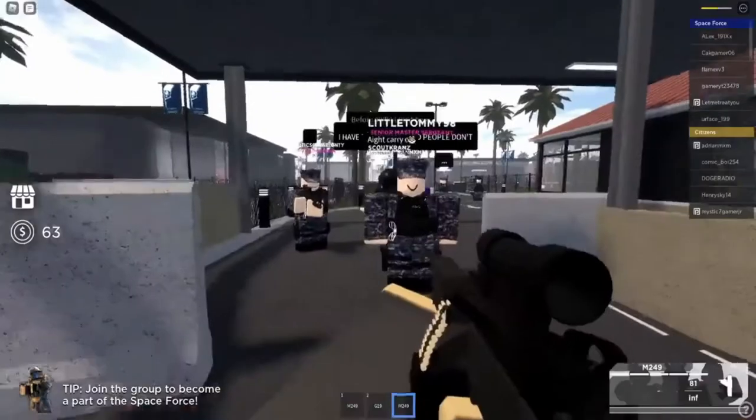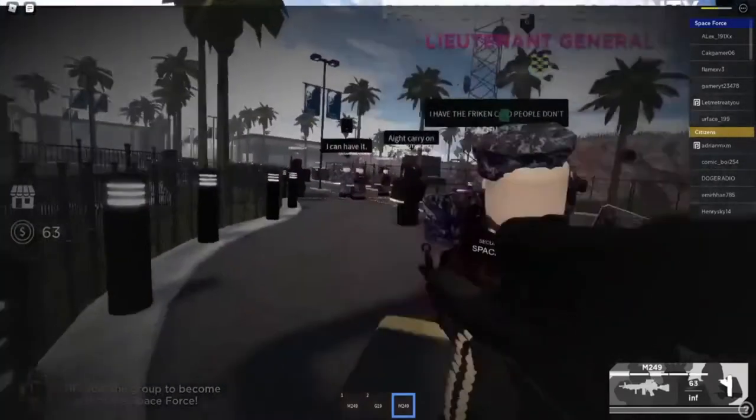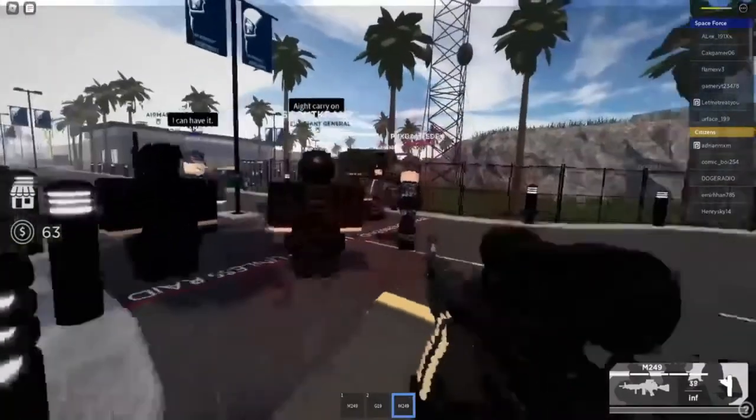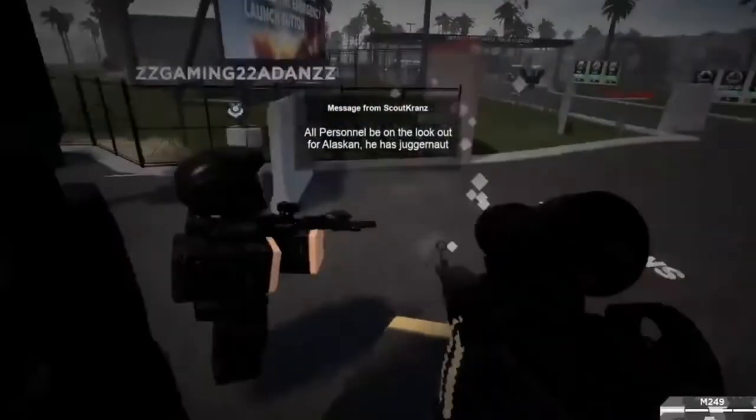Number 7: Space Force. Based in Hawaii and developed by the United States Space Force, this game allows you to attend the Space Force Academy that was officially commissioned as the first training facility for space lovers. All you need to do is shield the US from both land and space invasions using advanced weapons in the game.